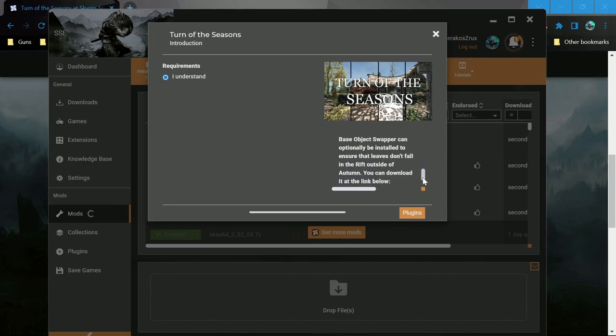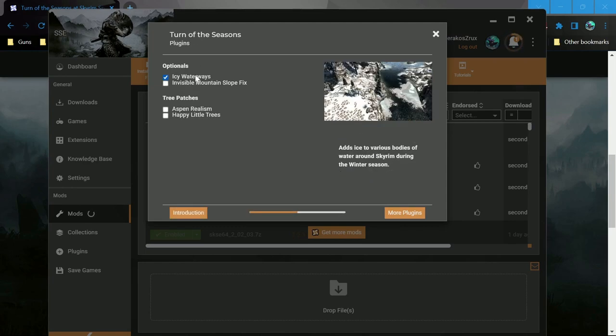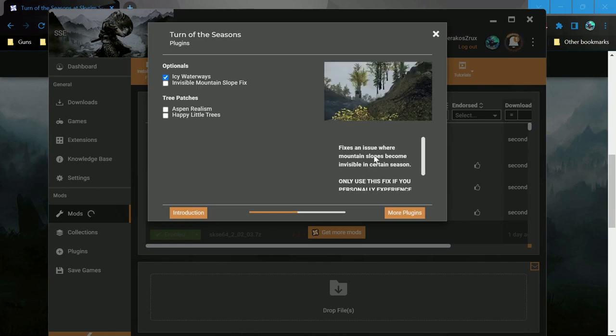You need the right doohickey. It adds ice to various bodies of water — something to bear in mind if we find invisible mountain slopes.